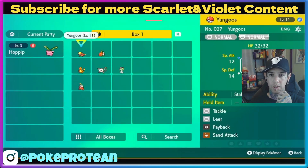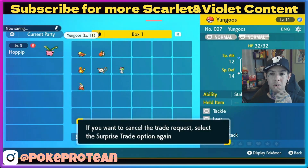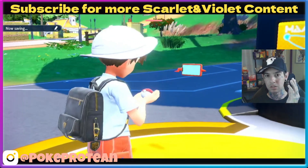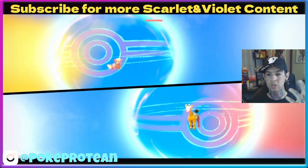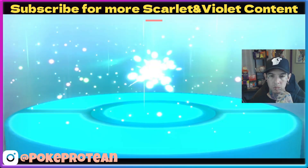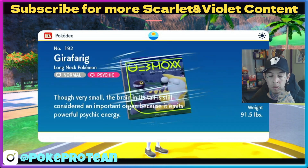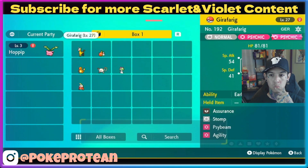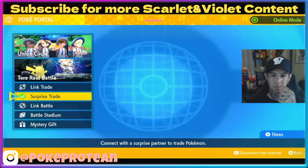Surprise trade here — normal typing, level 11. Almost! I wouldn't have been mad, but gotta be level 10 or less. We went from getting all level 1s and thinking we had it in the bag. There's no way this is under level 10 — 27, yep. Even though 1 or 2 sidekicks is not that bad, we have most of the team covered. What would be perfect right now for this team? Comment down below — what would be perfect?